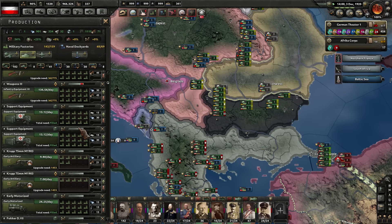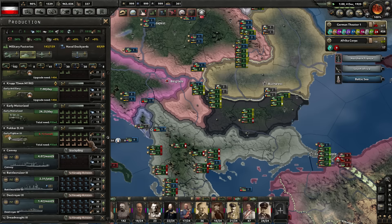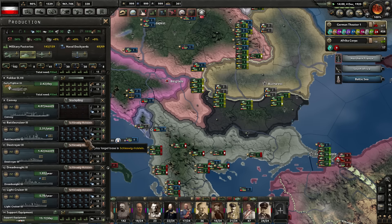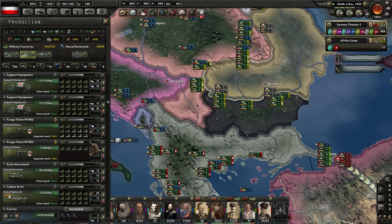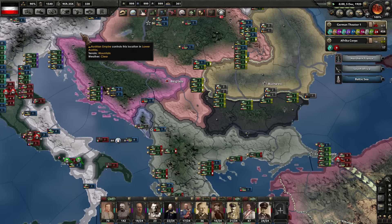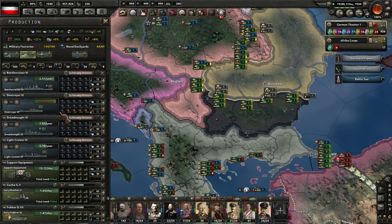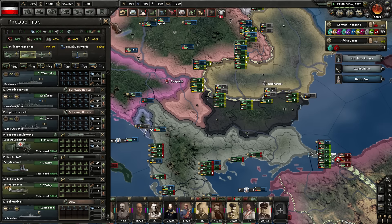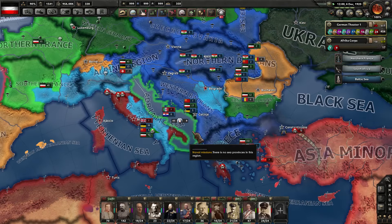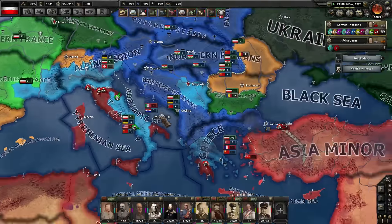New military factory available now. Still looking to upgrade a lot of artillery there. I think it makes most sense to plug this next one into the artillery production. Those tactical bombers we're using to help out in the sea — we're making 1.6 of those per day. The Tyrrhenian there — enemy ships present 62 to 63. Jeez.